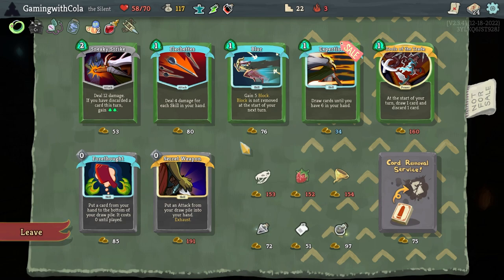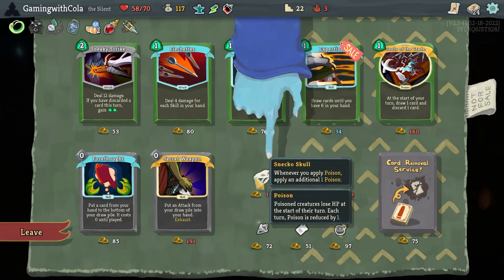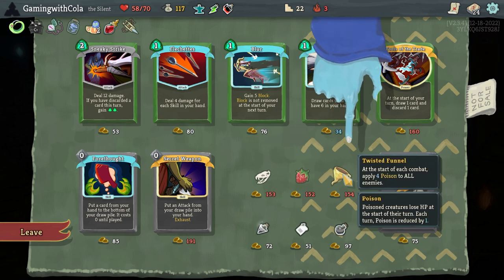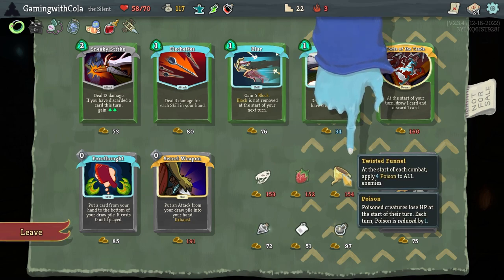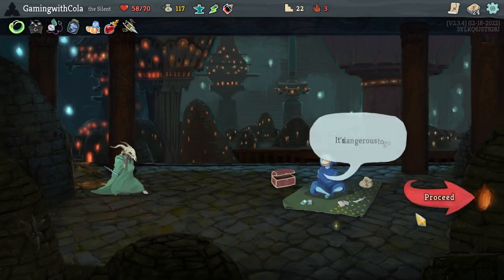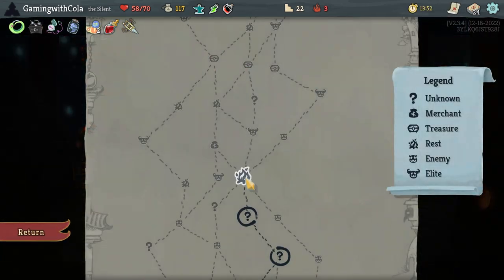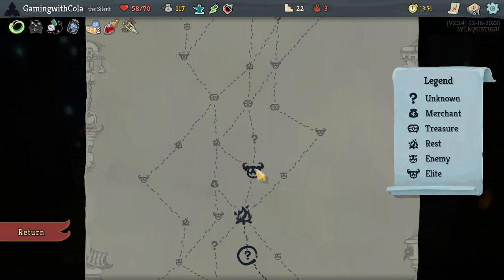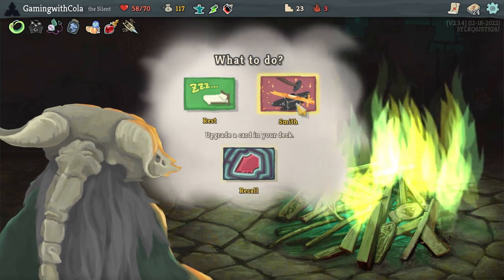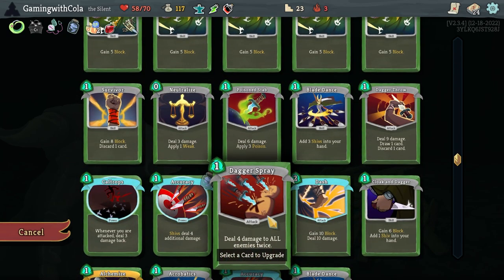Secret Weapon — put an attack from your draw pile into your hand. That's too much. At the start of each turn, deal four poison to all enemies — that's cool. Two poison builds — let's leave that. Proceed. Let's go here for the elite. Inner fire — go to the campfire. Let's go Smith, and make that Accuracy better!